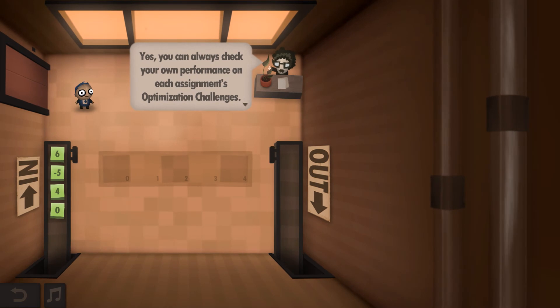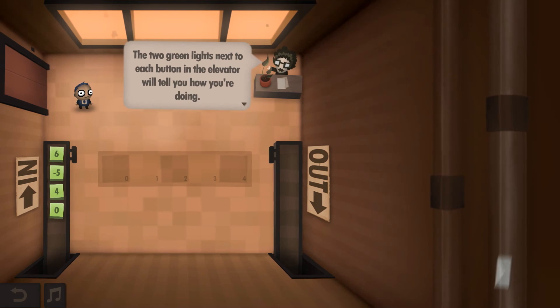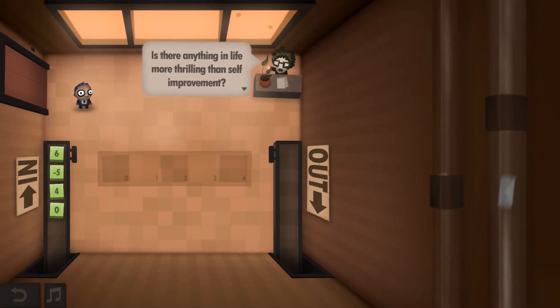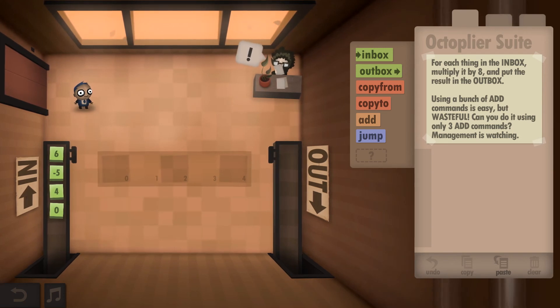The game reminds me I can check performance on optimization challenges via the green lights next to each elevator button. 'Is there anything more thrilling than self-improvement?' The new task in the Octoplayer Suite: for each thing in the inbox, multiply it by eight and put it in the outbox. Using lots of Add commands is easy but wasteful - can I do it in only three Add commands? Management is watching.